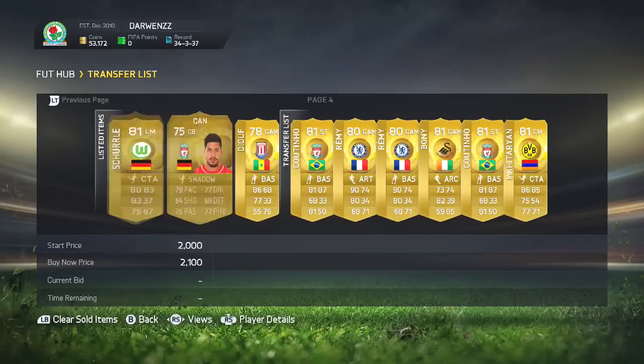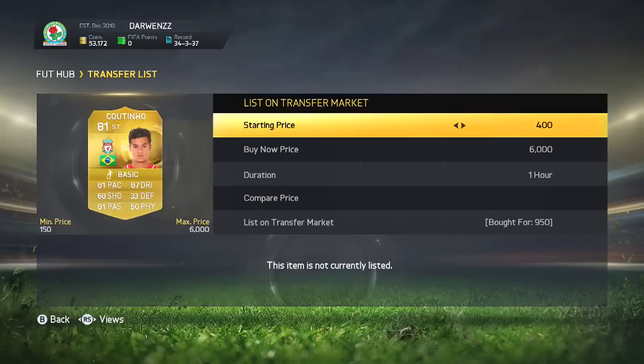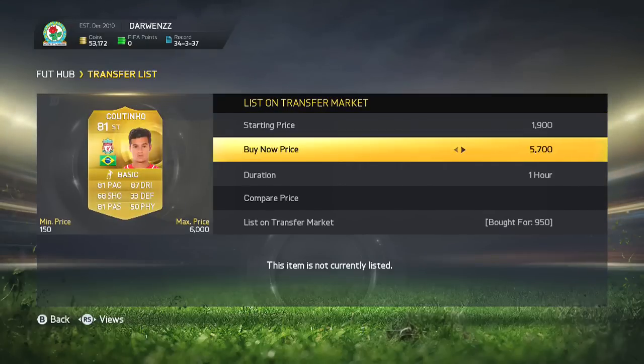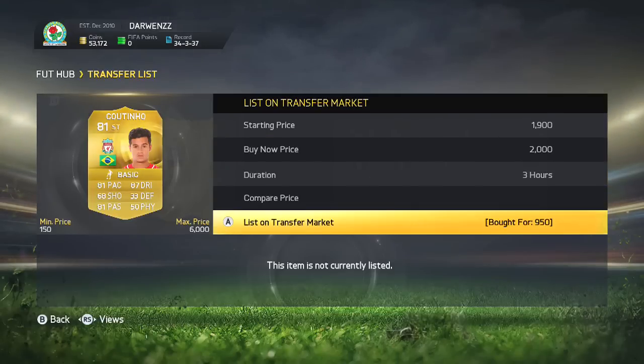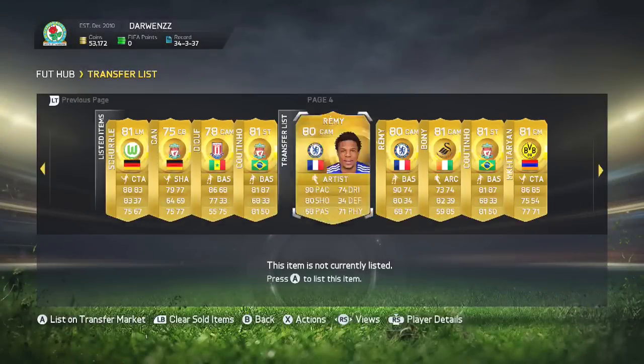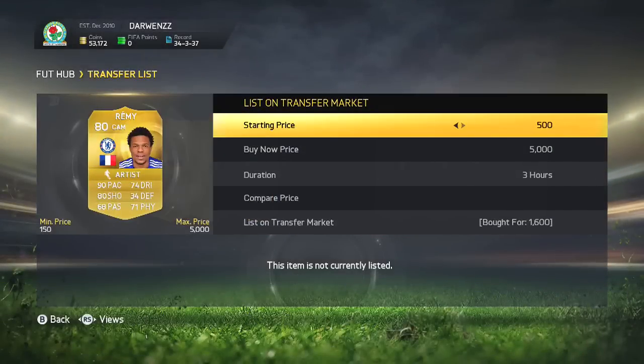We've also got a few more converted plays — Coutinho for 950 coins, that's ridiculously cheap. This episode I've been using the Catalyst, Hunter, Shadow Bidding Method and Buy Now Method. I've also used the converted method and the Irish Cup method. I'll do my best to link every single one of these in the description for you guys.